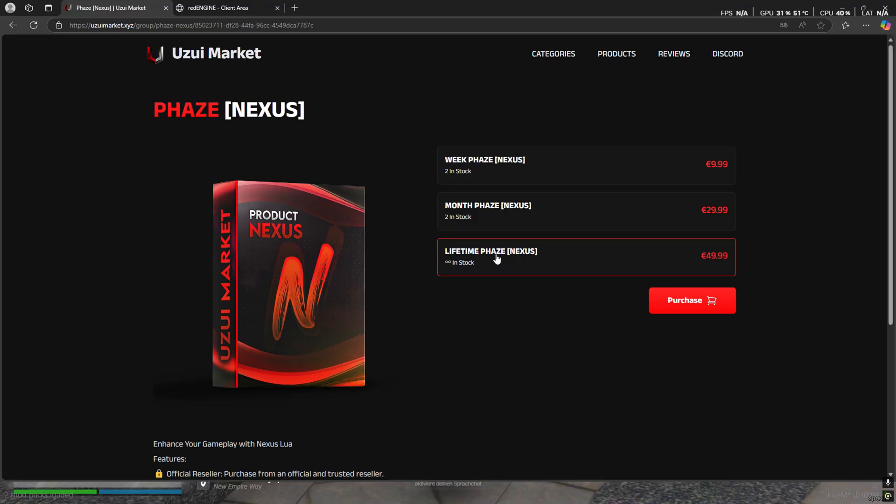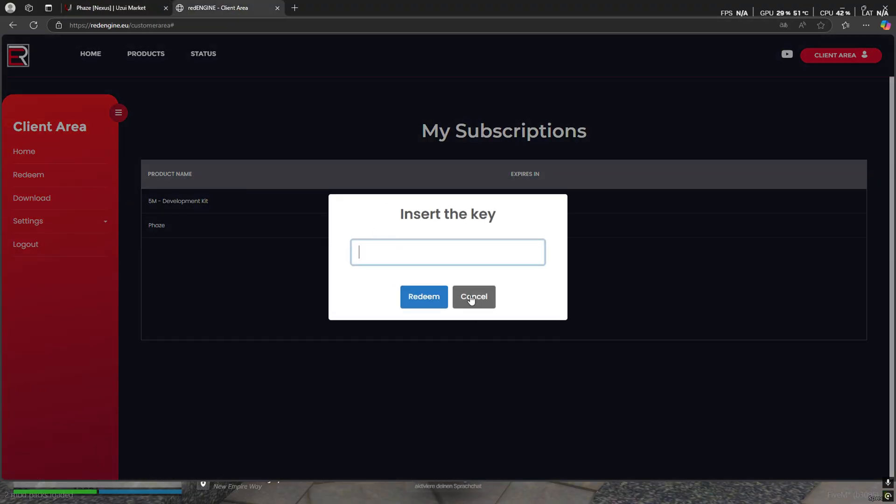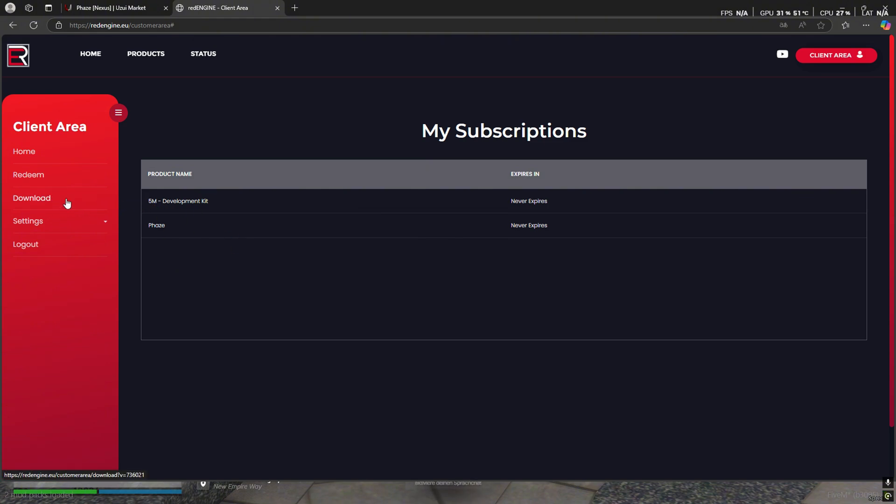When you buy here, you get the code. You can redeem your key here — I made it. You can download the executor.